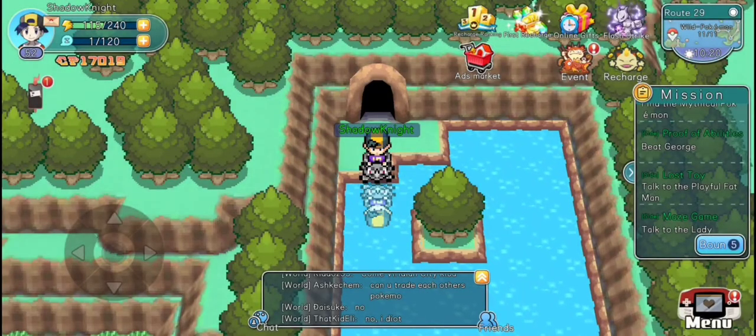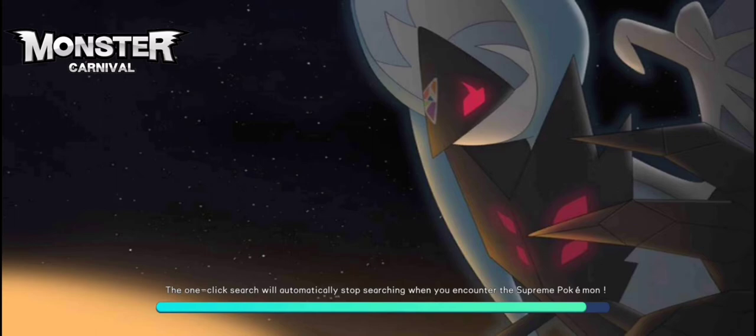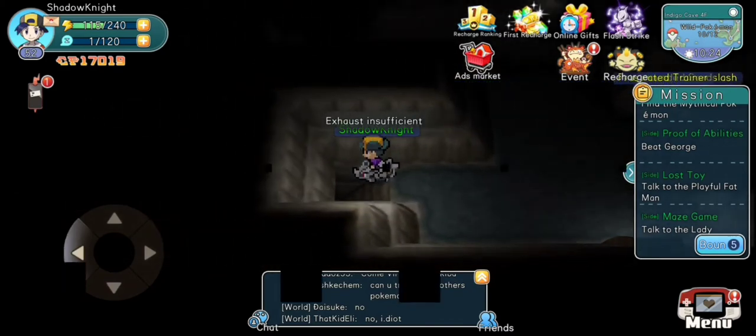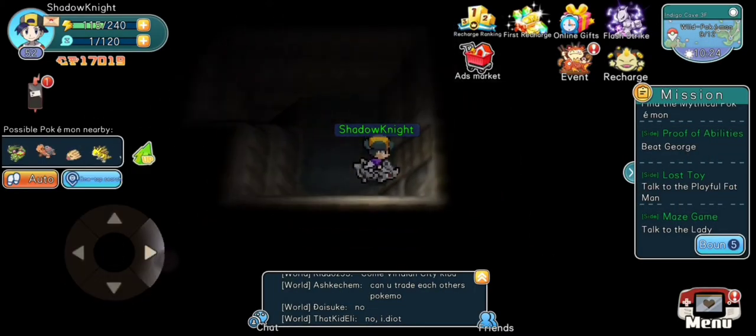Welcome back. In this video I'm going to be showing you the layout of the Indigo Cave. It may seem a little confusing because it's dark, but it actually isn't as confusing as it may seem. But the first staircase to the left is just a dead end.